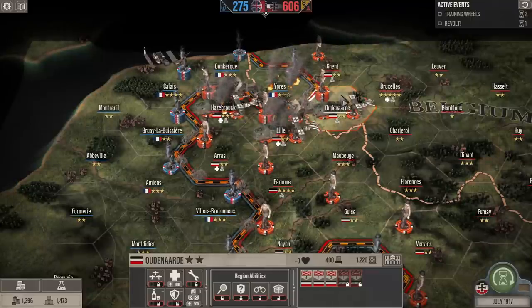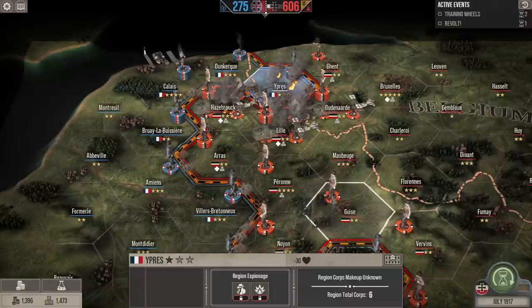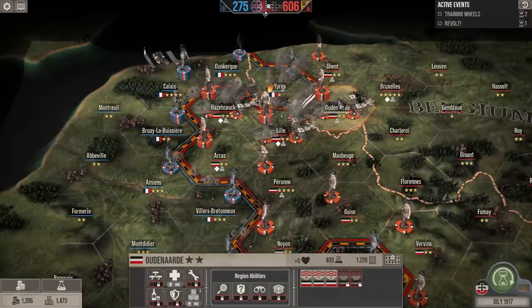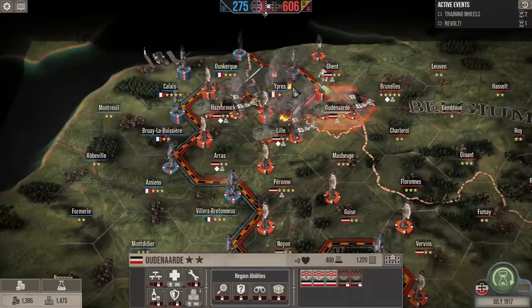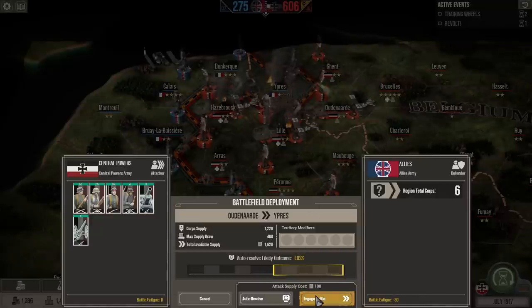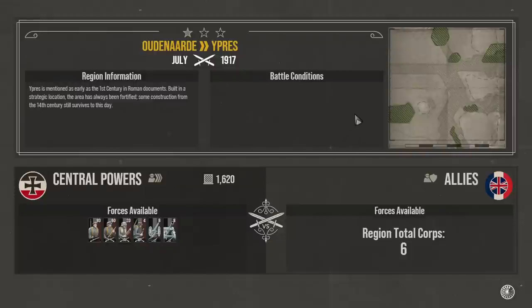To do that, right now we have one hex adjacent to Calais, but to reduce that more quickly we would like to get two. Our strategy has shifted to taking Epra — which is a salient and kind of a thorn in our side — and then Dunkirk. Once we get Dunkirk, we'll have a two-hex front against Calais without any weird bulges requiring extensive amounts of troops to hold. This is our attempt to reduce Epra down to zero stars.